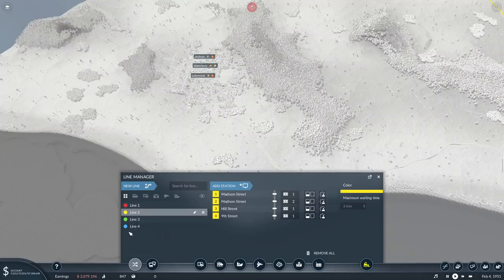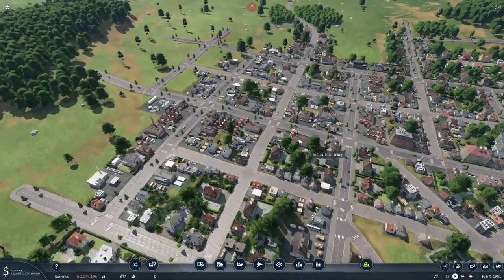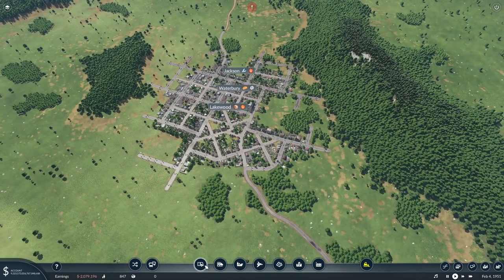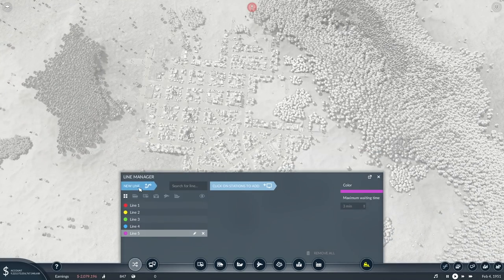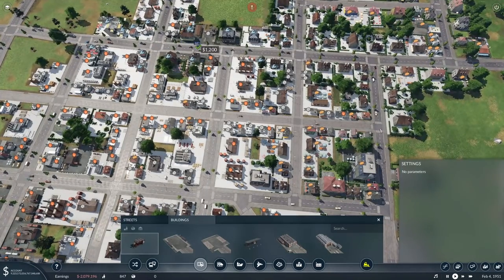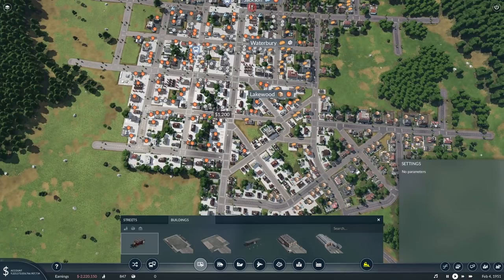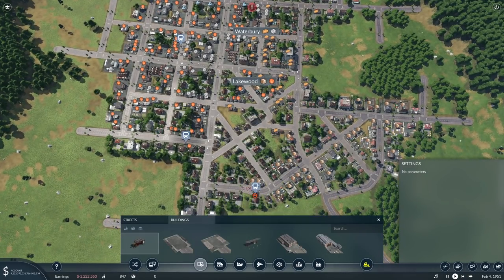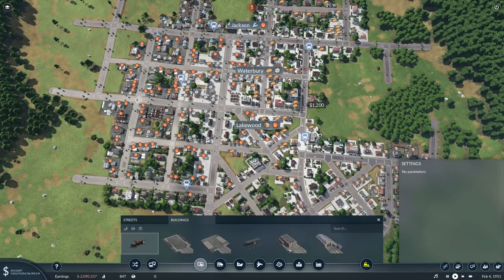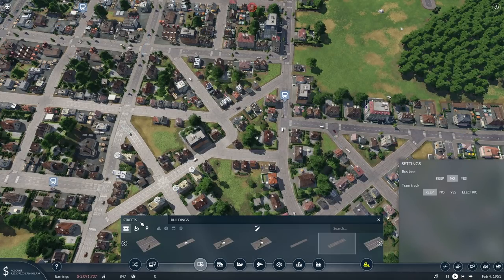We do have a bus depot over here, so I can just use the same one. Let's have a look at the areas — we've got a bit of an industrial area over here and the rest is pretty much just residential, with some commercial as well. We can do a little loop, so I'm going to do two lines for this town. I need to put in the bus stops first — it's going to be a simple loop. I'll also do this stop here, which will go all the way down to the other big city.